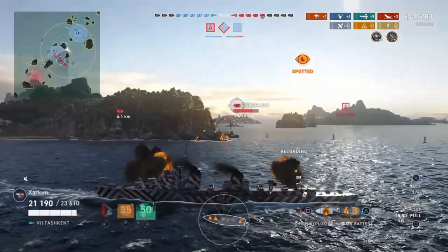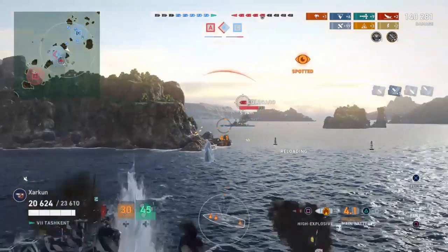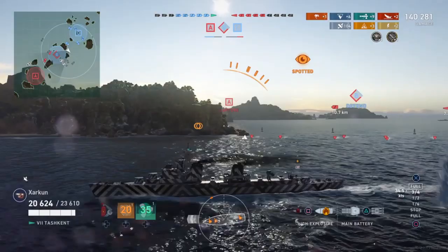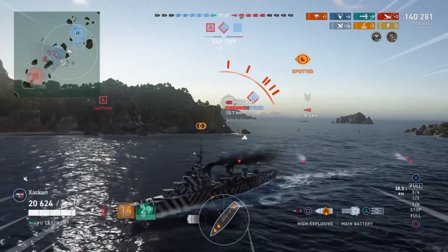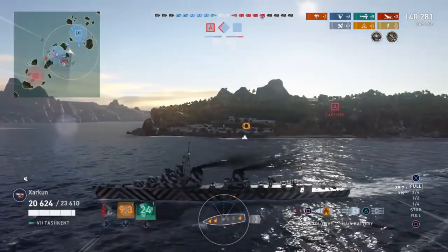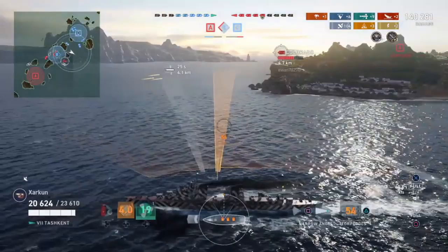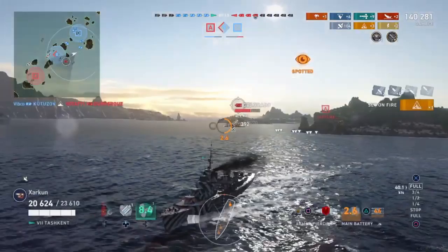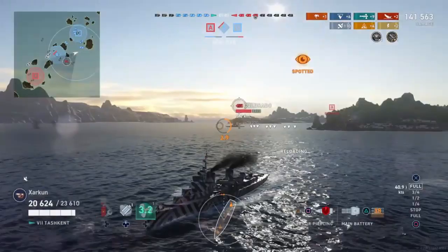Now he's going to poke a little bit here and throw some more HE out there. At this point, that HE is to try to get a fire started again. Obviously that Colorado should have put out the flooding, so there's not a lot of chance that he has damage control intact. Zarkun is lucking out here in terms of there's only one destroyer on the enemy team, and he's not going to get challenged too much — he's not going to get outspotted too much. He's making the most of this favorable spotting situation by essentially just running riot all over the enemy team.